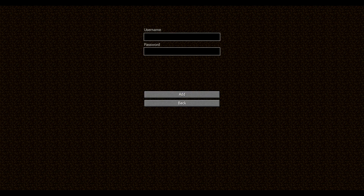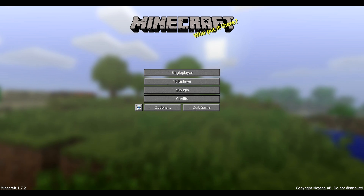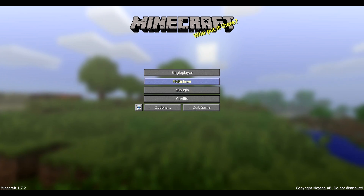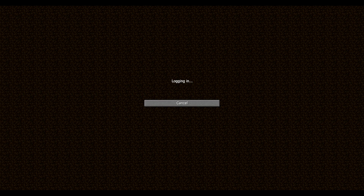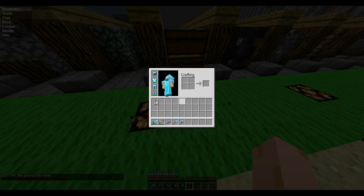Then we got the hobo login — you can add yourself a nice alt and log into that. It'll tell you 'incorrect login' because that was incorrect. And we got global TCF which is pretty good. We're in game with hobo client.